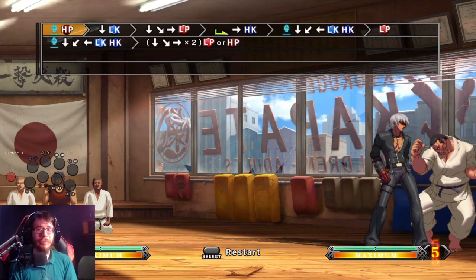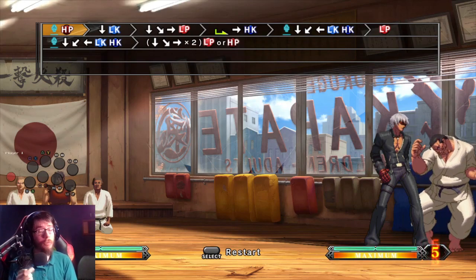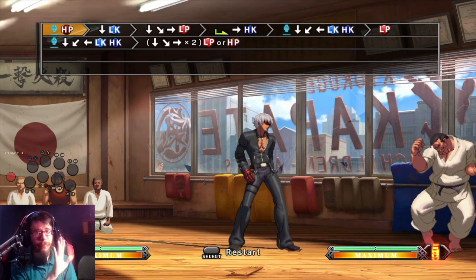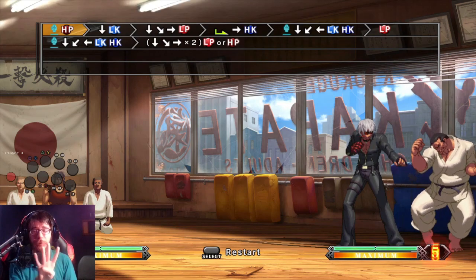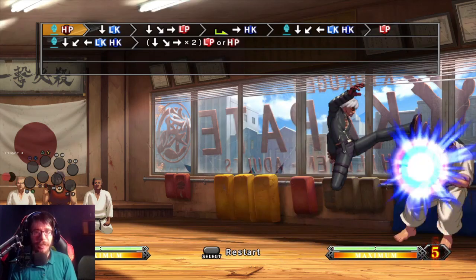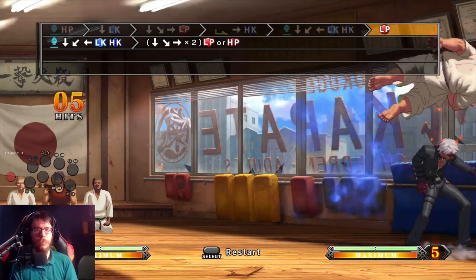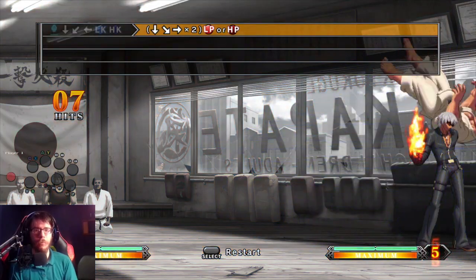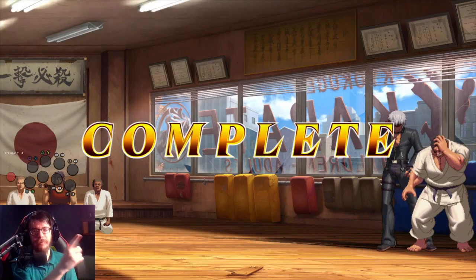Now suddenly you have a ton of time to do this combo really easily because backdashes are airborne frame one, whereas jumps are airborne frame five. So you effectively have four extra frames of leeway by doing the backdash version instead of the jump version. It's so easy I can do it while looking at that screen instead of that screen.